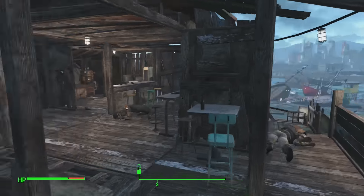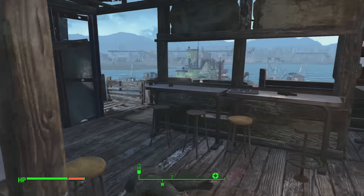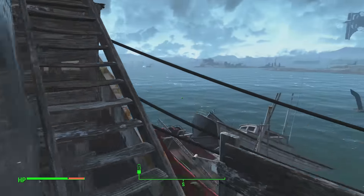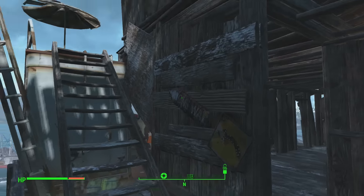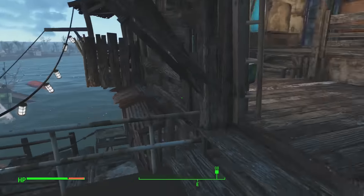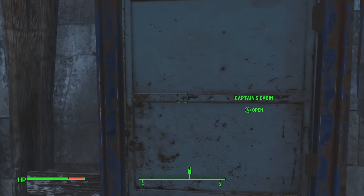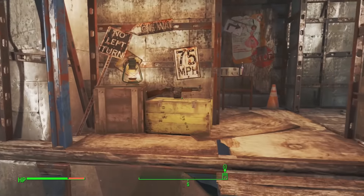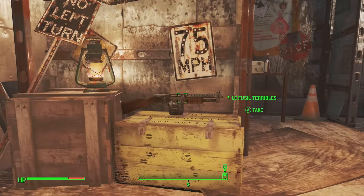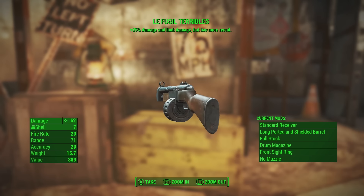Go up these stairs and just follow my character. I got a bit lost at this point — I tried to go to the kitchen, but you need to head outside a little bit and keep heading up. Eventually you get to the captain's cabin. Open that door and as you walk in, you can see the shotgun — de la Fusée Terrible. I think that's how you pronounce it, and there it is in all its glory.